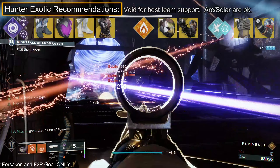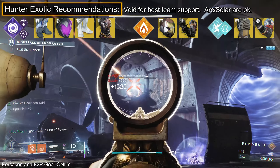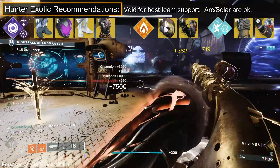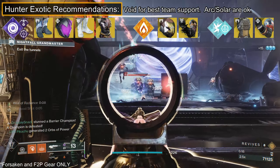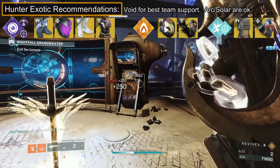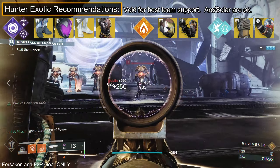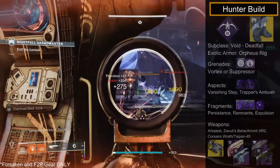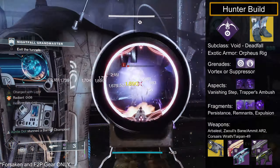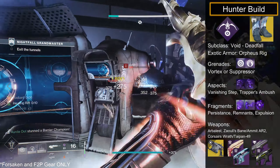Hunters — all elements work but I recommend Void for its invisibility and crowd control capabilities. Orpheus Rig to improve your tether is my top pick, but Graviton Forfeit or Athrys's Embrace are great for ability uptime. For add clear Solar or Arc: Ahamkara's Spine, Shards of Galanor, and Shinobu's Vow. My recommended loadout: Orpheus Rig on Deadfall tether with Vanishing Step and Trapper's Ambush, paired with Arbalest, Zaouli's Bane, and your best Linear Fusion or Rocket.